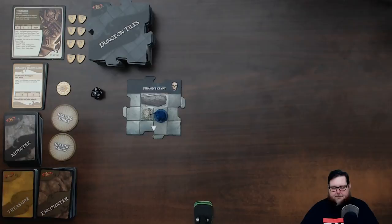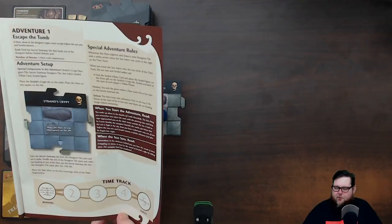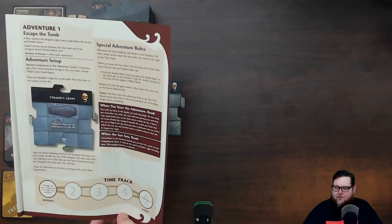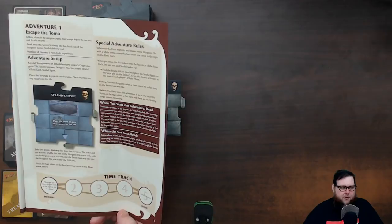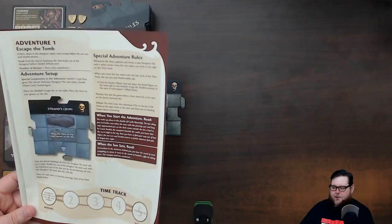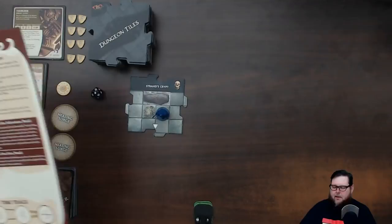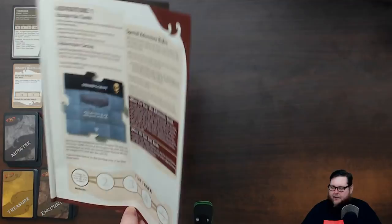Adventure one is called 'Escape the Tomb.' You are a hero alone in the dungeon crypts who must escape before the sun sets and Strahd returns. The goal is to find the secret stairway tile that leads out before Strahd defeats you. Special components needed: Strahd's Crypt tile, Thorgrim's miniature, the secret stairway tile hidden in the dungeon stack, and the sun token for the time track mechanic.